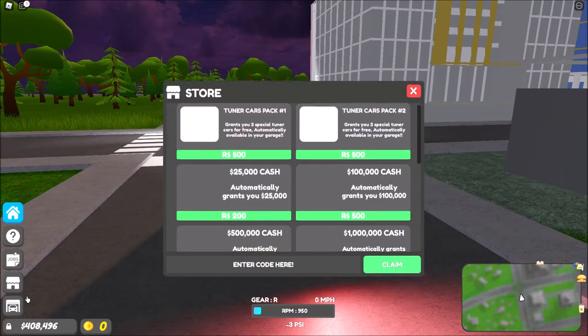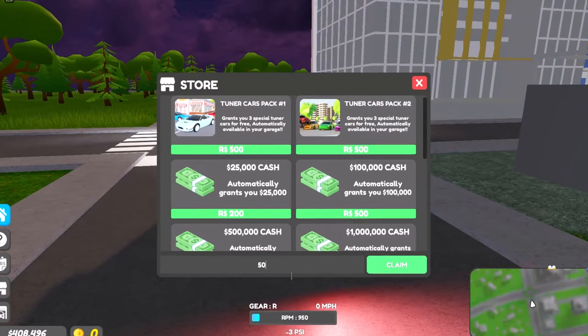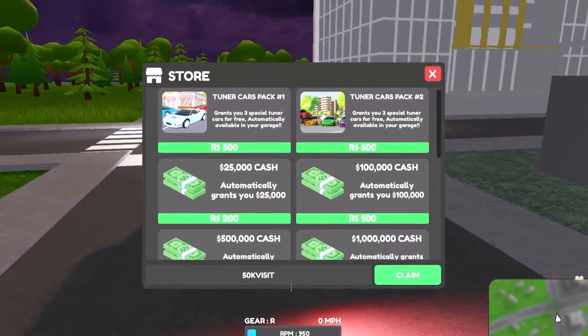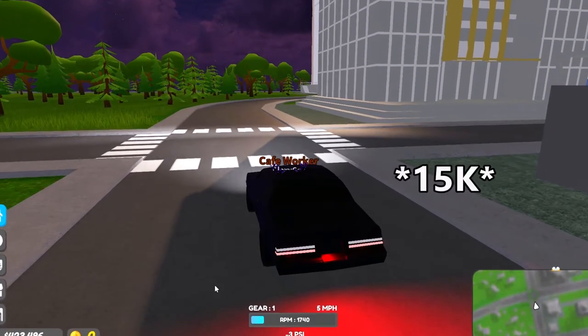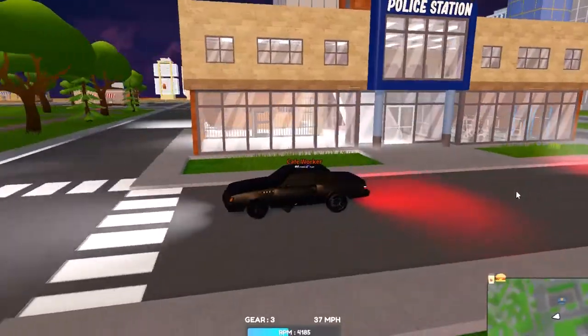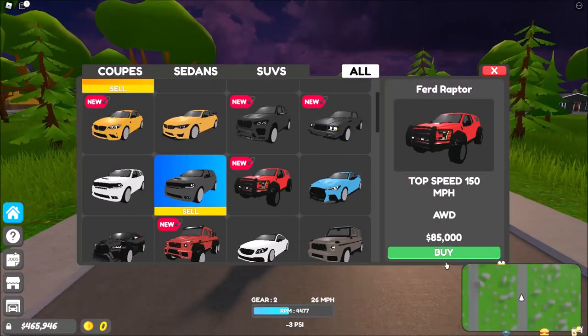Also before I forget, there's a new code. Go to the shop icon and enter the code — it was '50k visits' I think — and that should give you 25k or something. It gives money. I think we've seen enough of this car, let's go to the next one.